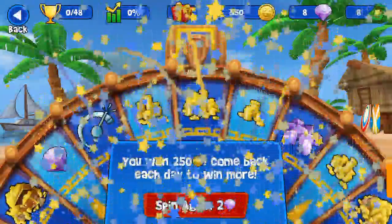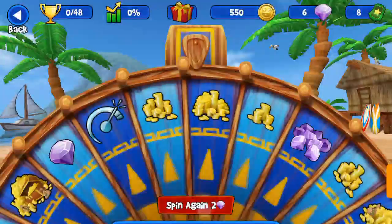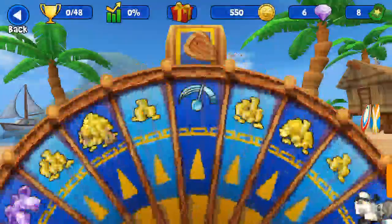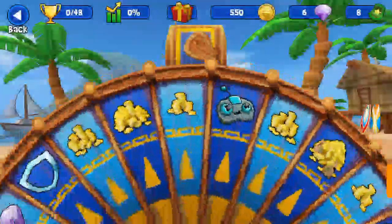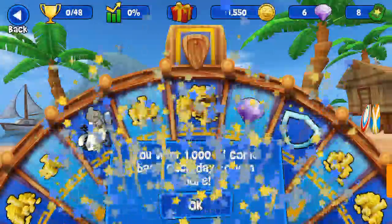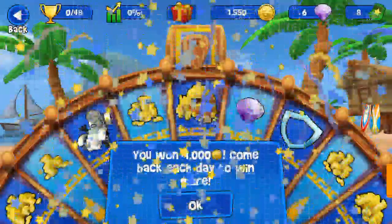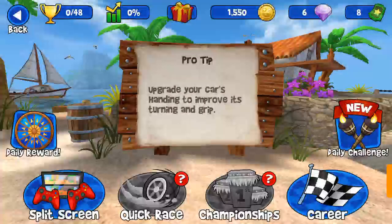I spin the first time and it gives me 250 gold coins. I'm allowed to spin once again and I'm given 1000 gold coins - that's a good one. I click OK and that's my quota for the day.